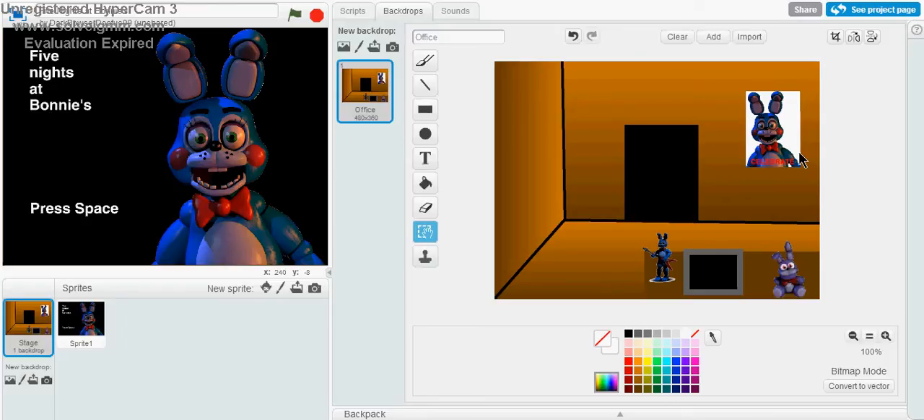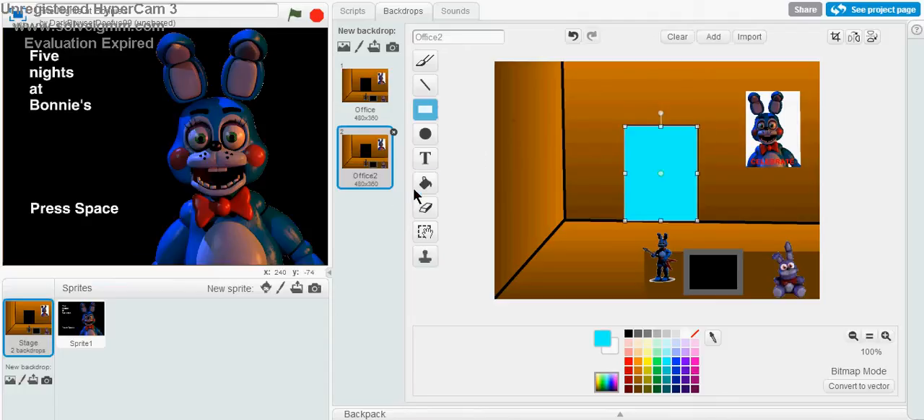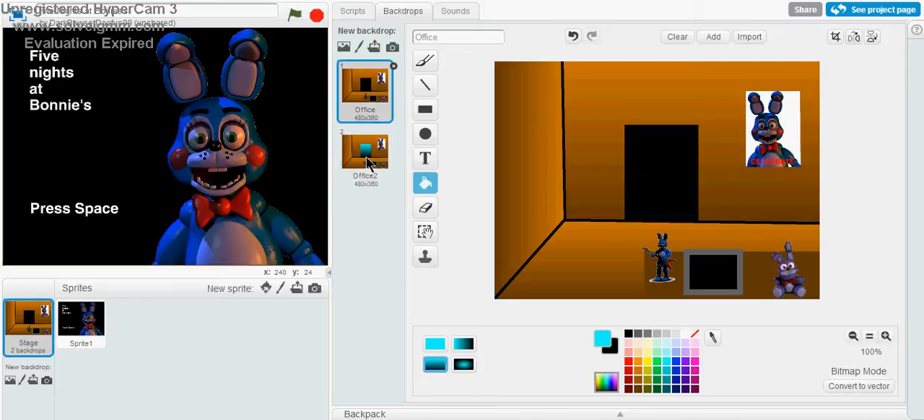I want to make a light. First I'm going to make a duplicate of the office. Pick your choice of color paint — and it's black. Looks like it's shining down. It's just a light here, like the last time we did.